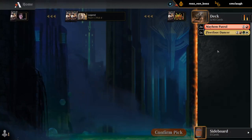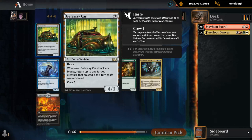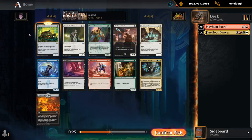We're also not committed to Naya colors necessarily. If we open a great black card, we can still go black-red. There's another Virtuoso and Getaway Car — not bad either, especially if we have a lot of cheap creatures. A 4/3 Haste can beat down pretty hard. Vehicles aren't always amazing, but the Getaway Car is pretty easy to crew, so could see picking that up.